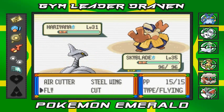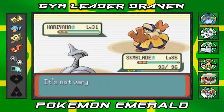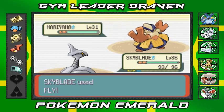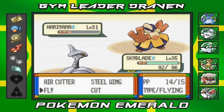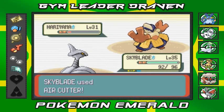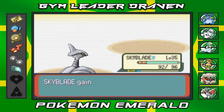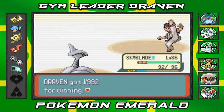Skyblade looking cool. We're going to go with a fly attack, and this guy goes with a fake out — we're going to flinch. He's going to come out with his vital throw. Skyblade with a fly attack — oh crud, it survives. This guy is going with his knockoff, but luckily we've got a steel-type Pokemon so it doesn't affect that much. Air Cutter for the win! Skyblade kicking butt. Xander lost.